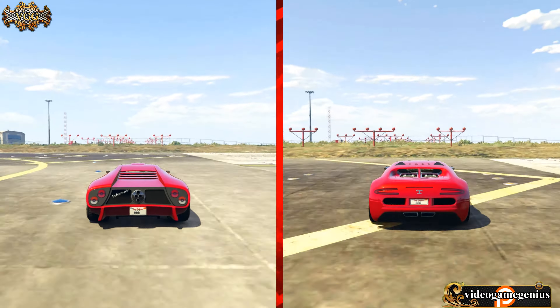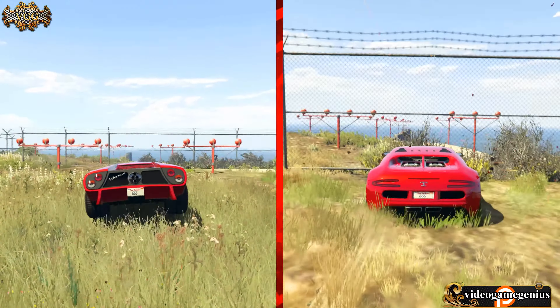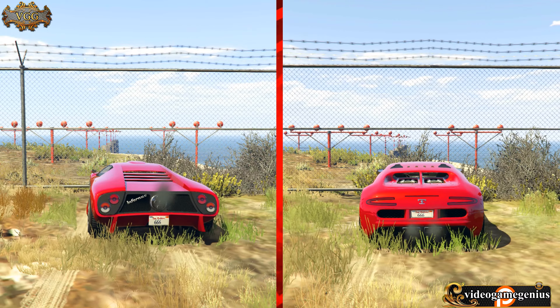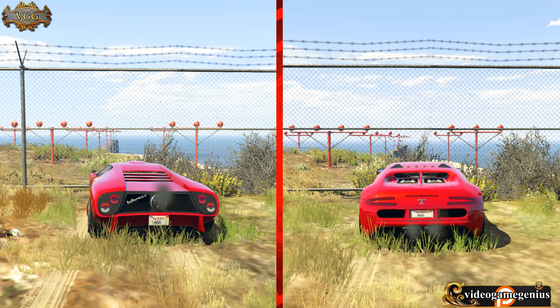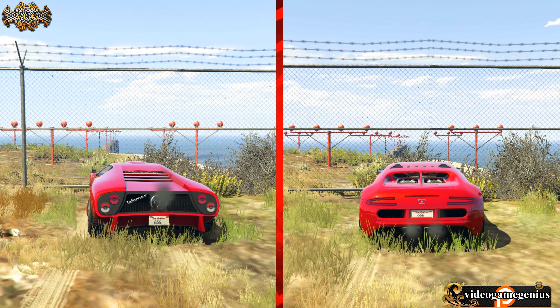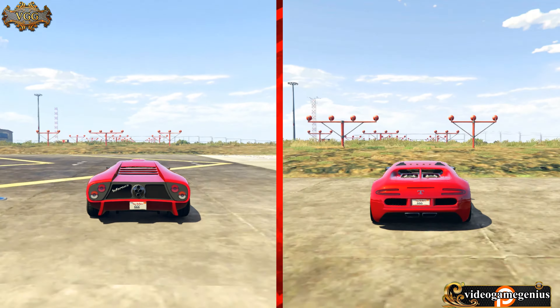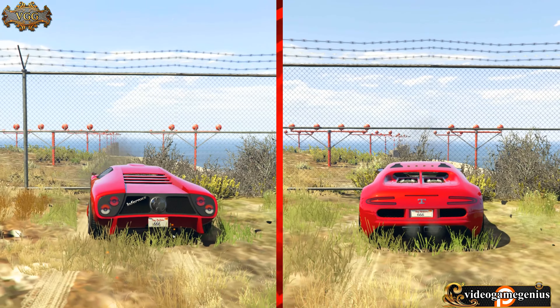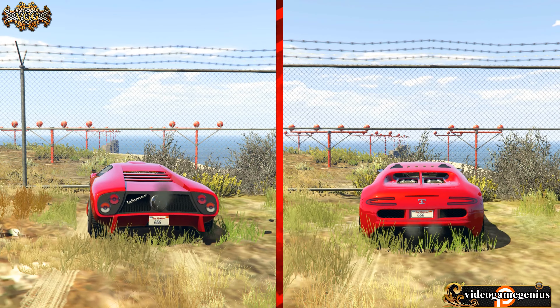You can already see what's going to happen — the Adder wins. The Adder's overall top speed won out, but the acceleration of the Infernus is really cool and I just wanted to show it off in a video. And here we see the slow motion again. I'm going to show the chart again with the cars' stats so you guys can get a better look.